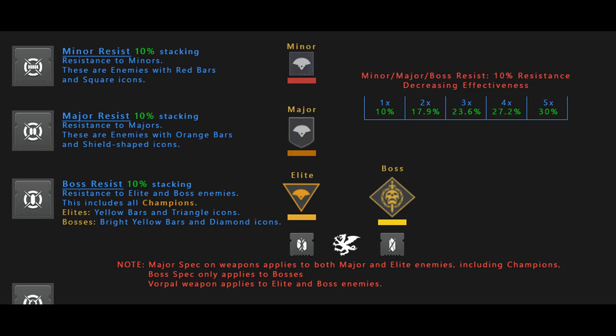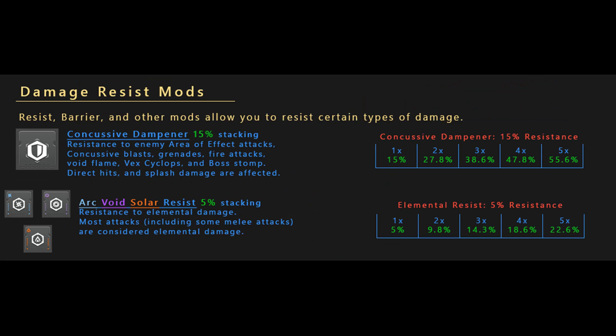This all depends on the type of enemies you're against. Each activity has red, orange, and yellow health enemies. Enemies with red health bars are minors; orange health bars are majors; yellow ones are either elites or bosses. Boss resist works on elites and bosses, major resist works on orange bars, and minor resist works on red bars. Concussive Dampener works on all 3 health bar colors — it just depends on the type of attack. If that attack does AoE, some type of explosion or burn damage, that's covered by concussive. This also includes boss stomps and even radiolaria environmental damage.